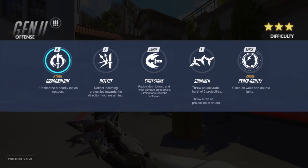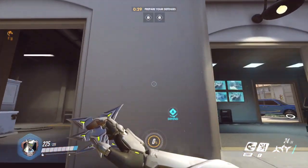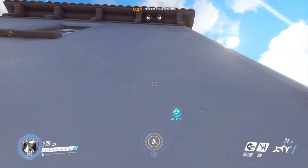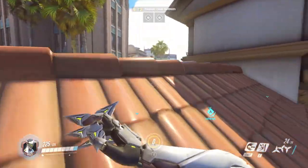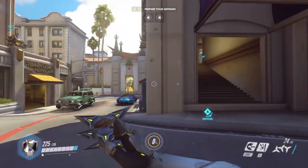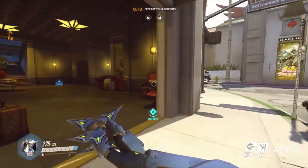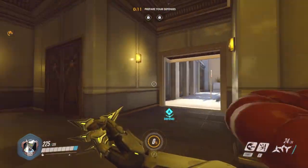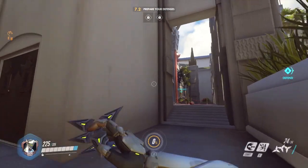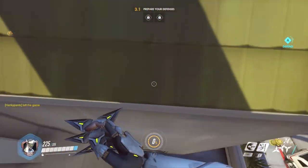Let me explain Genji's passive: Cyber Agility — climb walls and double jump. If I go to a wall I can double jump, and if I want to climb I just hold space. I'm able to climb up and get a little peek of where all the enemies are to make decisions. This is a very high mobility champion — if you master it, nothing can stop you. I've been playing it for maybe a couple of hours already.